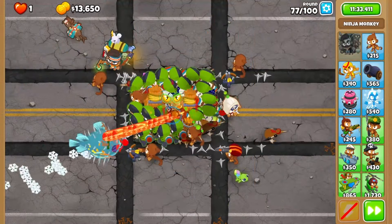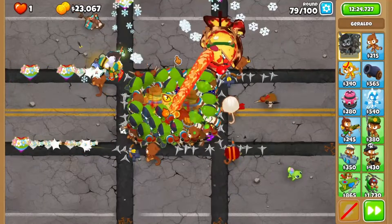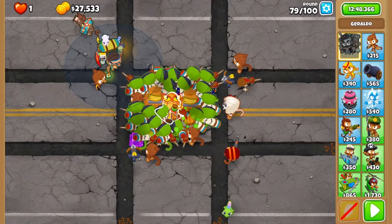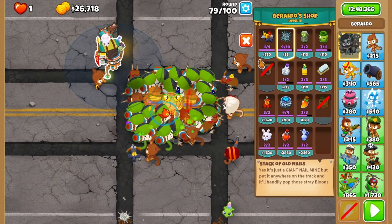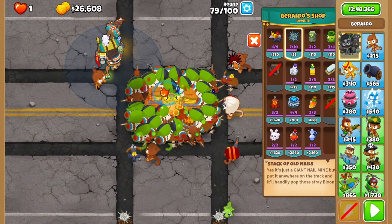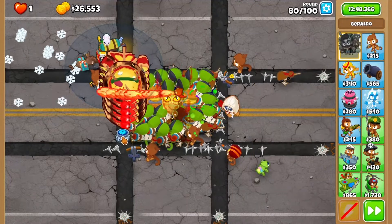There's not much to do while saving up, so skip ahead to round 80 to reapply your pickles and fire, as well as a spike pile on each exit. During round 80, wait till the ZomG busts open and then hit it with the maelstrom.